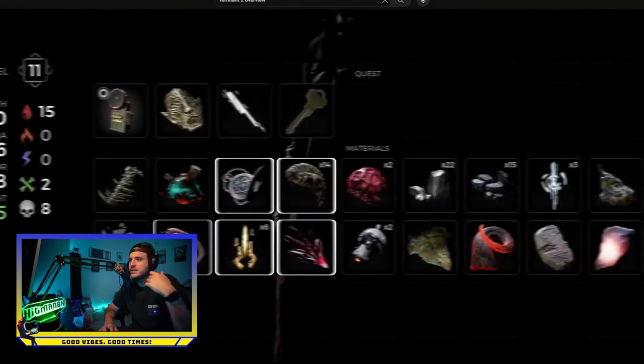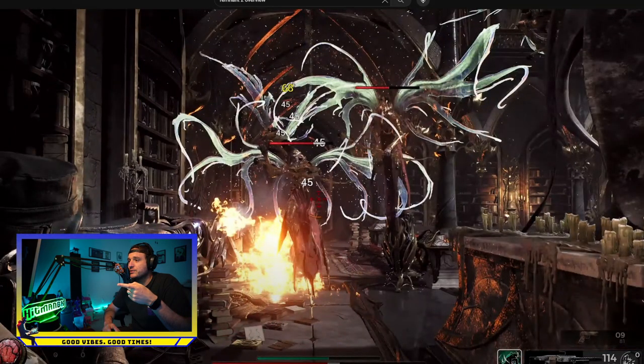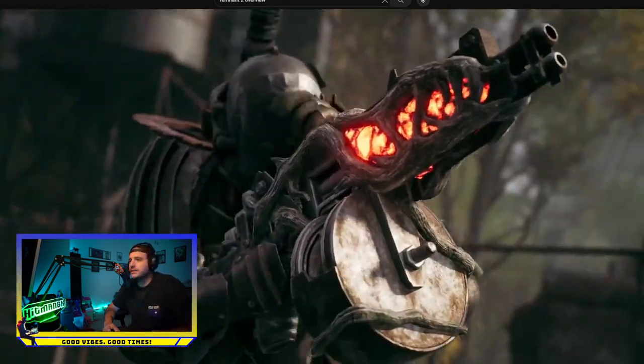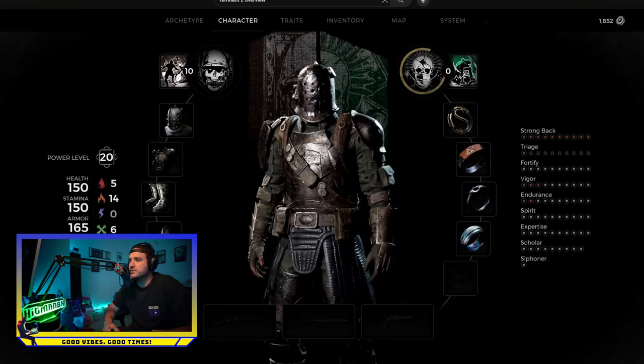You can see here all the resources you can grab quickly. Your status effect bonuses and status effect resistances are right there on the left. Look at the amount of stuff going on right here — this is so cool. They're showing off some of the weapons you can get, and you can see the bonuses on both the left and right side as he fills this up — strong back, triage, fortify, bigger endurance, spirit, expertise, scholar, and siphoner.